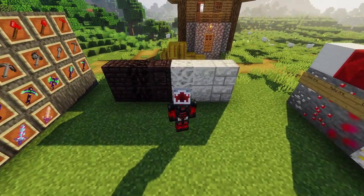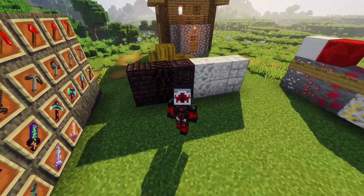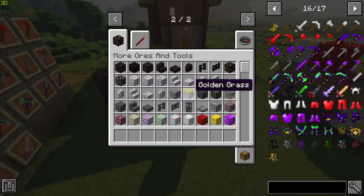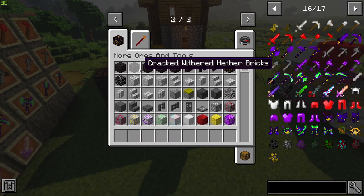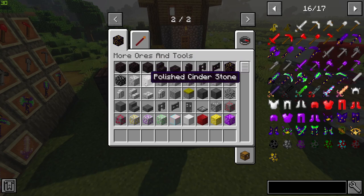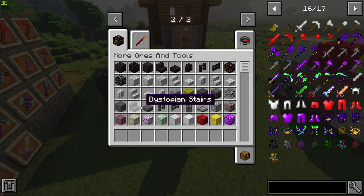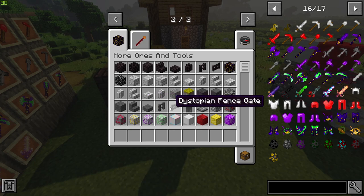There are a few new blocks added in — some new withered blocks and dystopian blocks. The new dimension is called the Dystopia, where you'll find lots of new blocks. We have the chisel, the new withered blocks, some polished cinder blocks found in the overworld, and then the dystopian blocks: dystopian wood, logs, leaves, planks, stairs — everything you would expect to find in the Dystopia dimension.